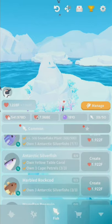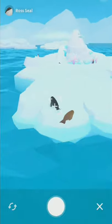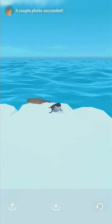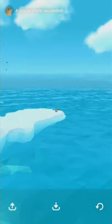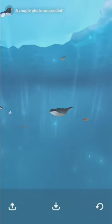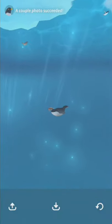A couple photo just means two fish or creatures are near each other. If you're having trouble with a couple photo, try to take a picture and then you'll notice you can freeze-frame it and still move around the reticle. In the old Abyssrium you could also change which fish you're focused on, but it seems they removed that feature. Just move the reticle around and try to get another creature close to the one you're photographing.